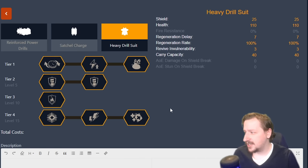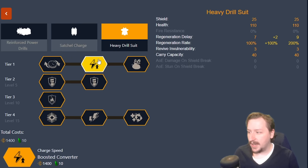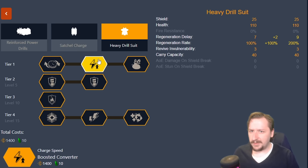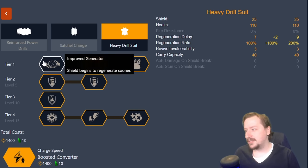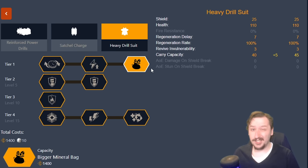Let's go over each option in each of the tiers. First up in tier one, this is completely your choice — whichever one you like the most, pick that one. Shields regenerate sooner reduces the delay from seven to six seconds, which is pretty nice. Shield booster makes your shield regenerate faster but takes longer to initially start up. During combat, improved generator is a little bit better, but not by a massive amount. The last option in tier one is bigger mineral bag — five more carry capacity with each material, going from 40 to 45. I usually pick this one, but again, your choice.